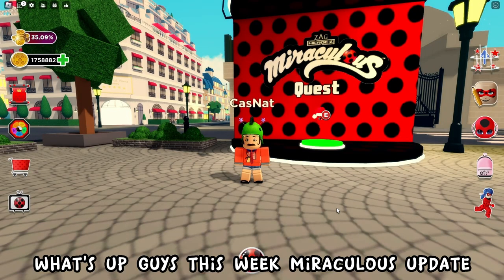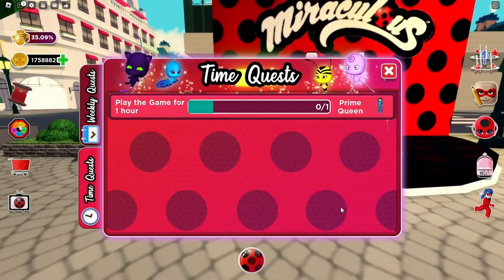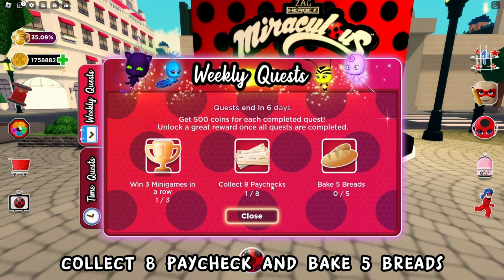What's up guys, this week's miraculous update — we can unlock Christmas Tiki on Zyde's hand. All we have to do is win 3 minute games, collect a paycheck, and bake 5 breads.